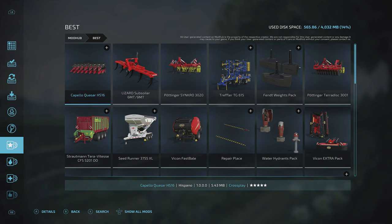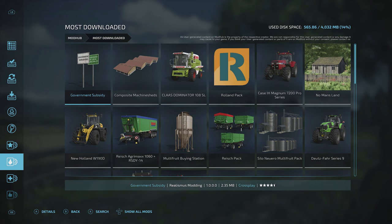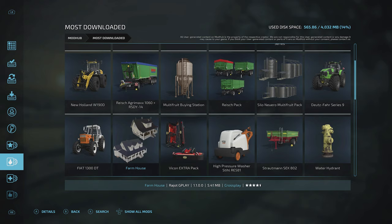Using RB to go across the tabs, I can also see what's rated as the best mods — possibly developer-curated. RB again shows the most downloaded mods. The most downloaded is 'Government Subsidy,' which is a cheat to get lots of money quickly — I'll do a separate tutorial on that. You can also see 'No Man's Land' is a popular map.